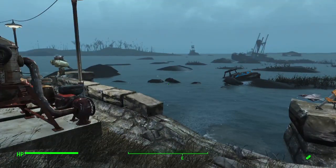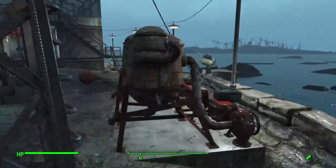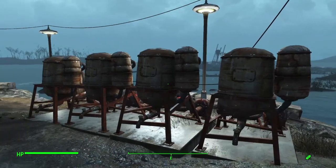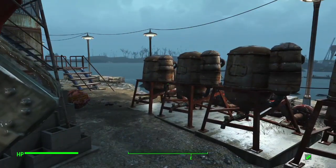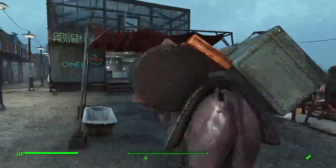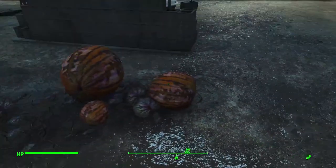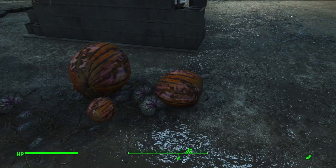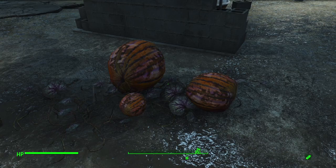Rather than going with a water purifier, which is kind of junky, I decided instead to go with water pumps. We have a whole row of water pumps — this generates enough water for 40 settlers. This settlement has only half that. Here we also have a giant gourd, which they basically just took the melon, turned it orange, and really scaled it up. This is only available after you've completed the same quest that lets you build here.